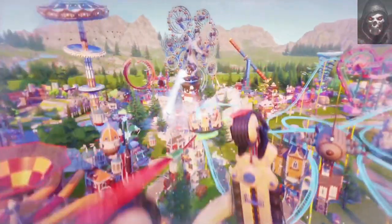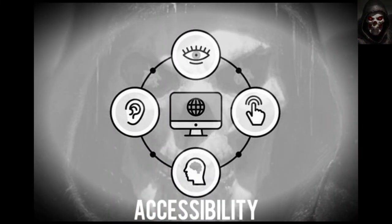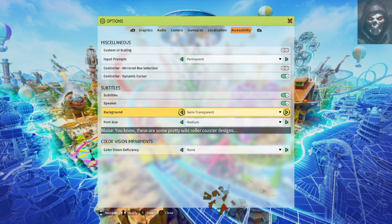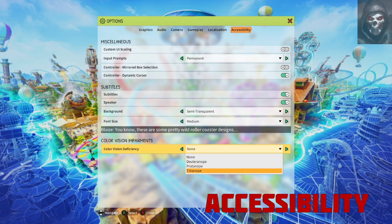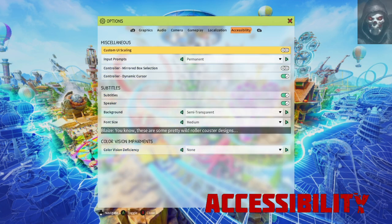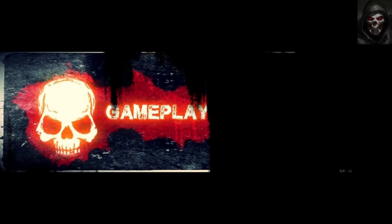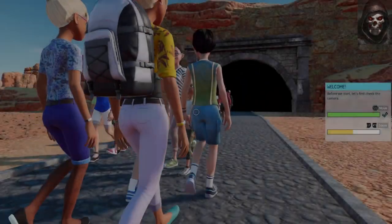The game boasts a huge array of rides, buildings, and terraforming tools, an easy finance manager, a comprehensive roller coaster creator, and campaign and sandbox modes. First up is accessibility. With regards to accessibility, there's a plethora of options to tweak and adapt the way you play, from input prompts, dynamic cursor, subtitles, UI scaling, and even a variety of color deficiency options. This is a good selection to help those that may not normally have a chance to play such a game.